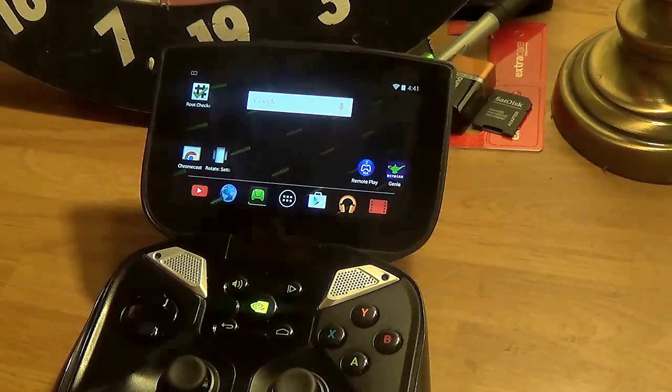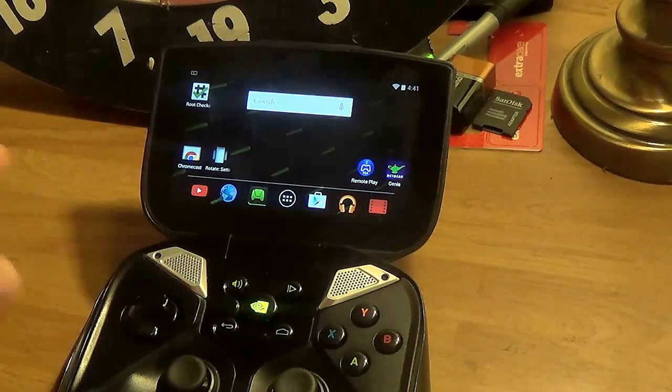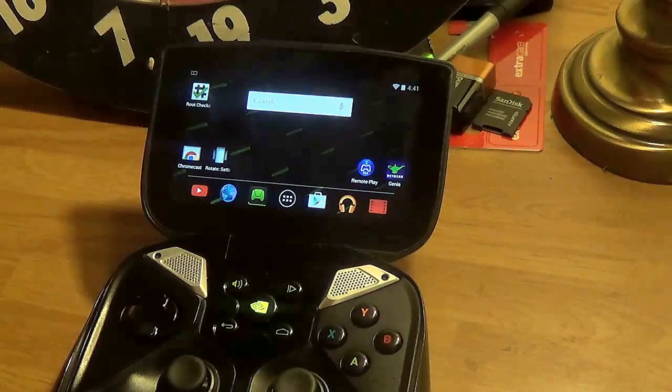Other controllers that work include the Shield controller — the separate one — and the Xbox 360 controller wired. For the Shield controller, if you're using anything other than the Shield portable or tablet, you have to plug in with a USB cable. I tried it on my phone — the PlayStation 4 controller without any modifications, no root access used. Just simply plugging the controller in, it kind of works.